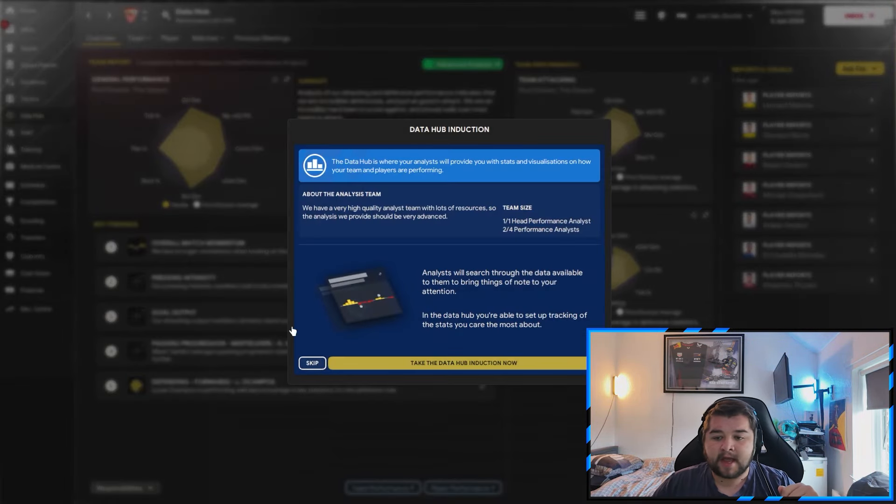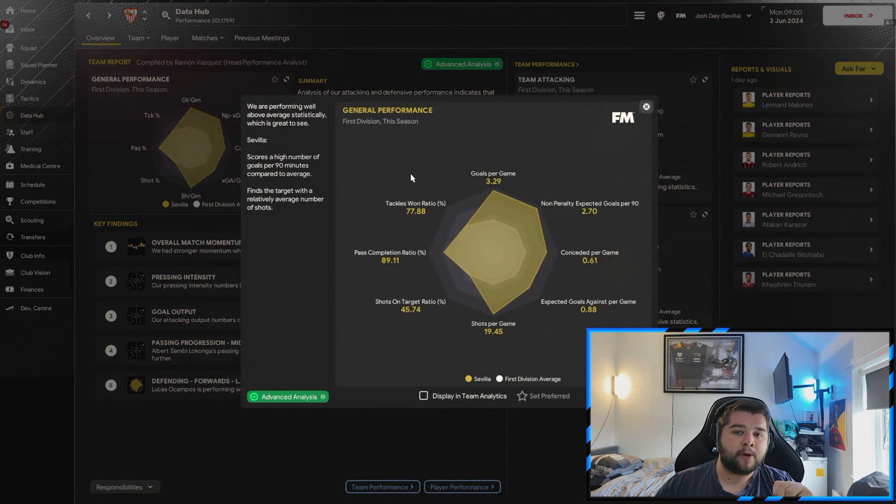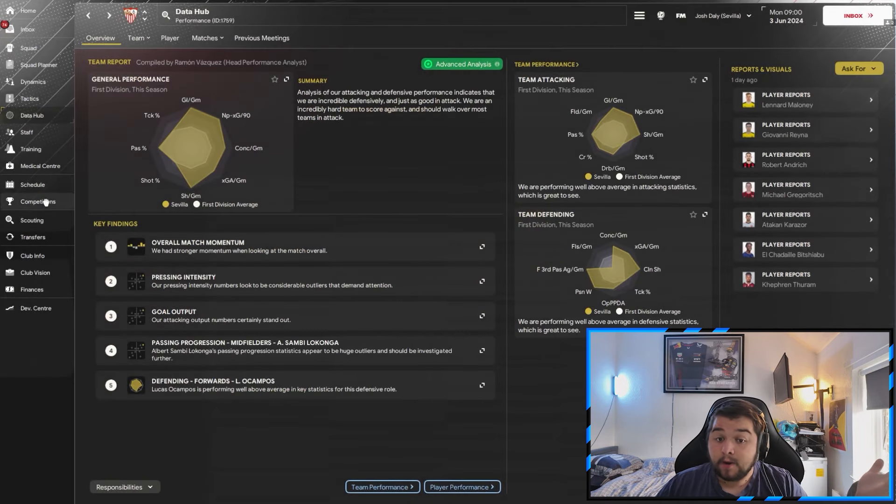The data hub paints quite a nice story: 3.29 goals per game, 89% pass completion, only 0.6 conceded per game, over 19 shots. We are scoring more than the average in the league. And overall, for a first season with no signings, that's an incredible start - but it's not the best this tactic gets.